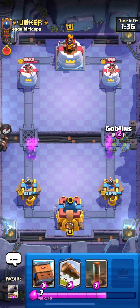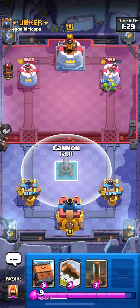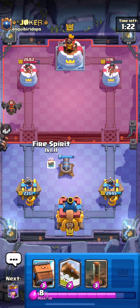We took his tower down to 1500 — about half health. The Goblins: he doesn't really have a good counter to the Goblins, so we're going to get some nice damage — about 400 damage just from those Goblins. It really doesn't hurt us at all to play those Goblins, so that was really good.